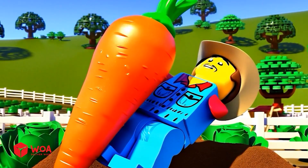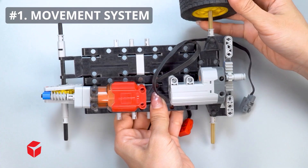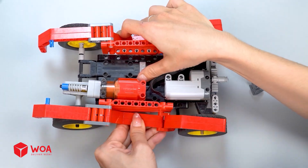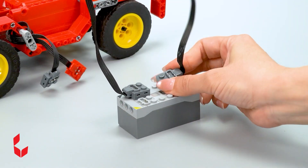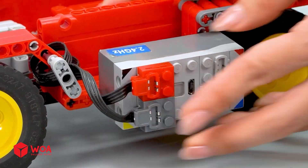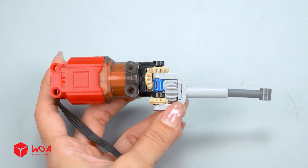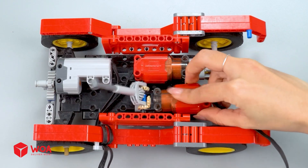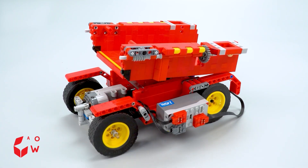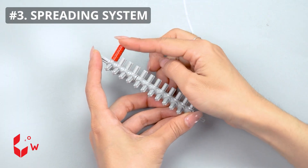Giant carrots too! How to build the automatic fertilizer spreader movement system — hopper and lifting system. Testing with Orbeez spreading system.